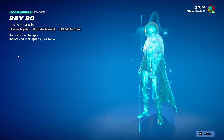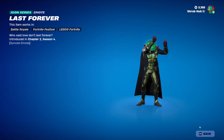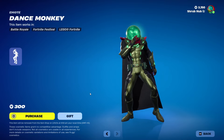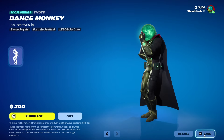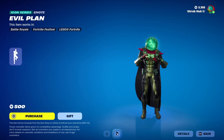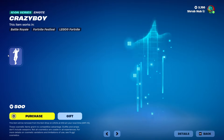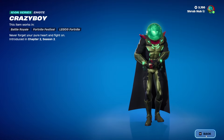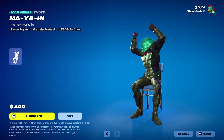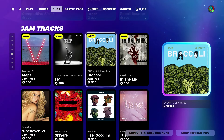Then we have the Fortnite Flow back, with Say So here from Chapter 2, Season 4 — the OG Marvel season. Last Forever from the same season, which is synced. Then we have Broly, also from the same season. Dance Monkeys from Chapter 3, Season 1. Then for the second half, we have Evil Plan from Chapter 3, Season 1. Dan Rimstar from Chapter 3, Season 5 — it's traversal. Crazy Boy from Chapter 3, Season 2 — it's a very old icon emote. Maya here from Chapter 3, Season 4. Then we have Champion Road FNCS also here.